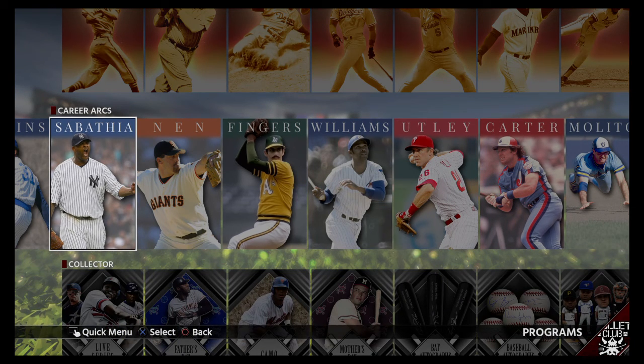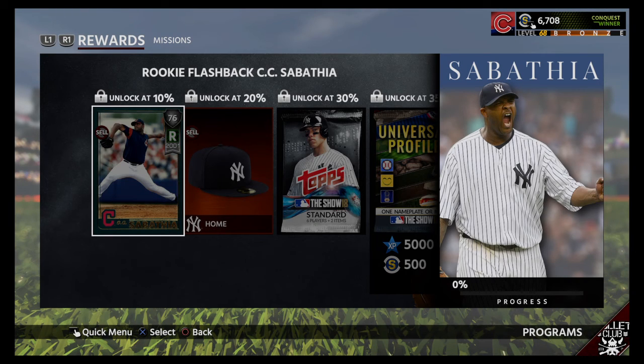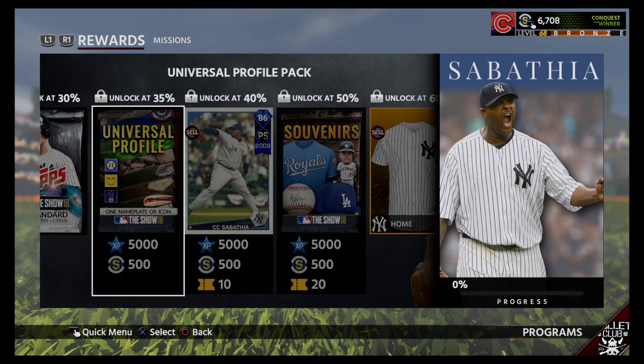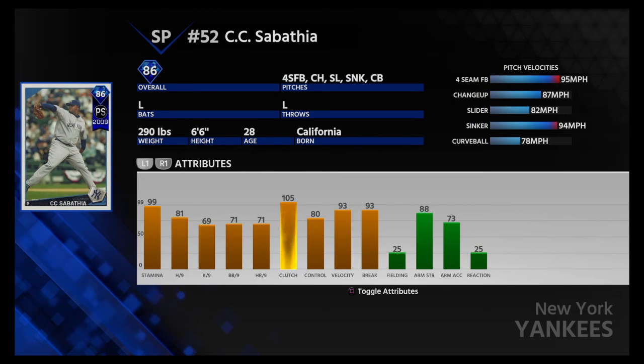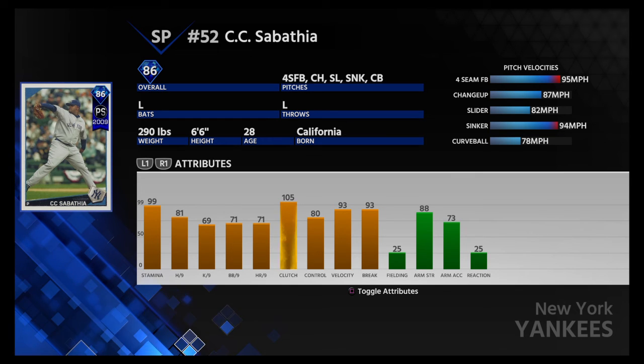And of course, CC Sabathia. I am not a Yankees fan at all and really don't like him too much, but this guy pretty much has everybody's respect. Wow — just the middle card you get from this is an 86 diamond. Look at that 105 clutch for a starter, 99 stamina, 93 velocity, 93 break, 80 control which is okay. Everything else is under 80 except for hits per nine, so I'm a little worried about that part of it. But it seems he can go deep in games.